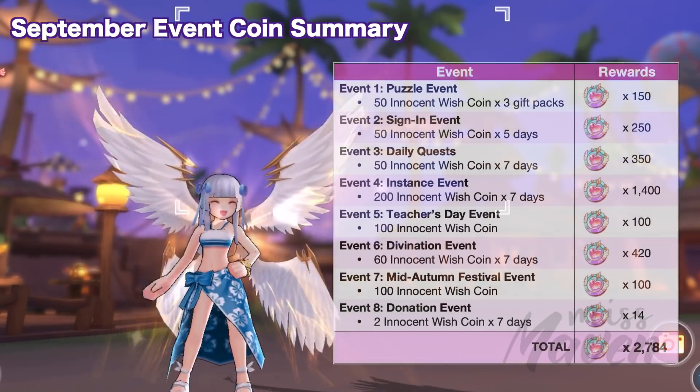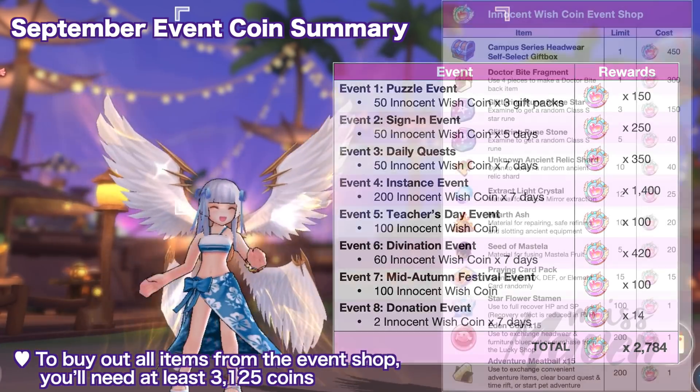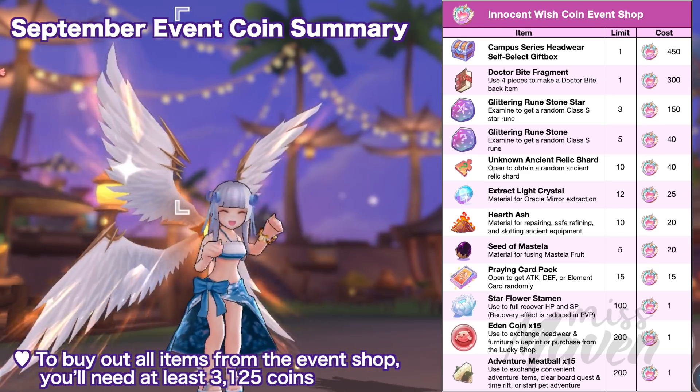All in all, the events will grant a total of 2,784 Innocent Wish Coins, but in order to buy out all the items from the event shop, you will need at least 3,125 coins. Thus, you need to prioritize which items to buy first depending on your character's needs.